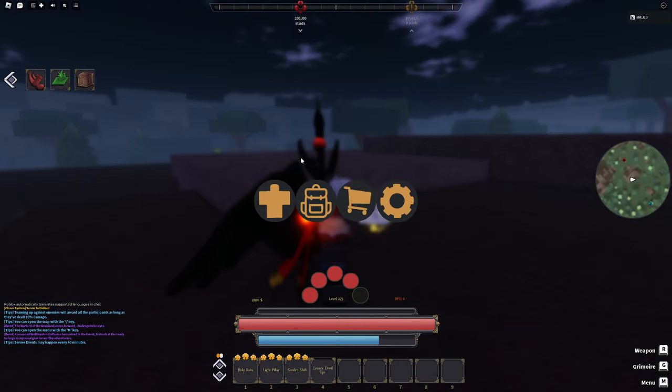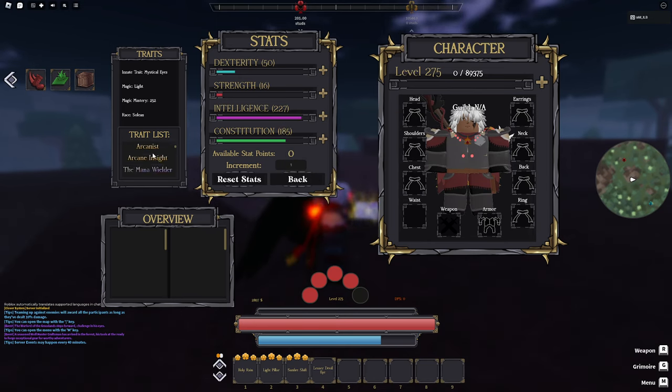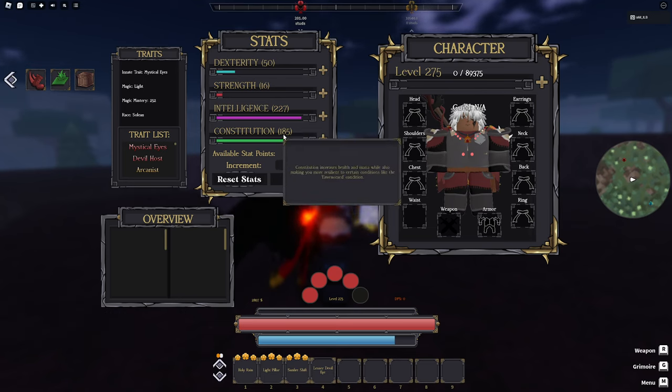For armor stats, I'm running the Arcanist build. You have to have at least 70% of your actual stats in intelligence, and then you'll get this trait which removes the hard cap on your magic. I'm going to make a stat video because a lot of people don't know you can remove the soft cap off certain things. You can also remove the soft cap off constitution — that's how you can have 6,000 health. We're running 185 in con, and most of this is from the armor and all the gear I have on.